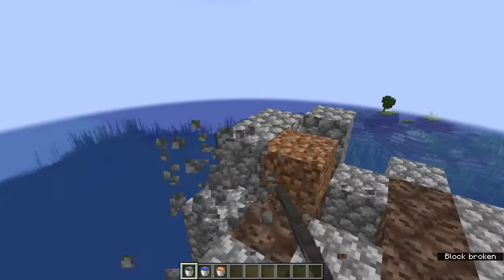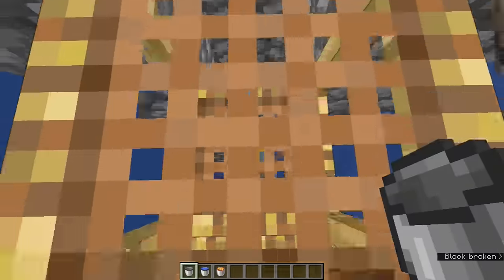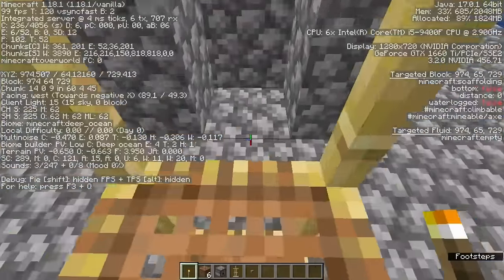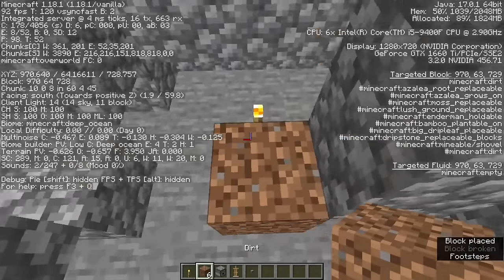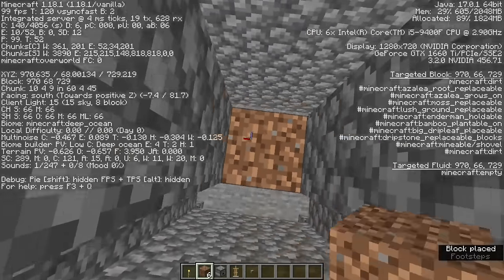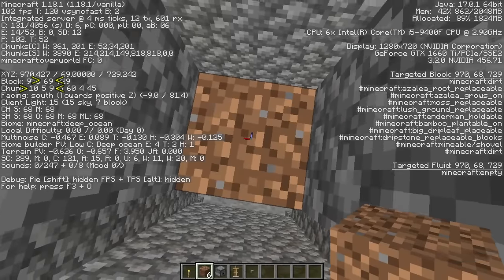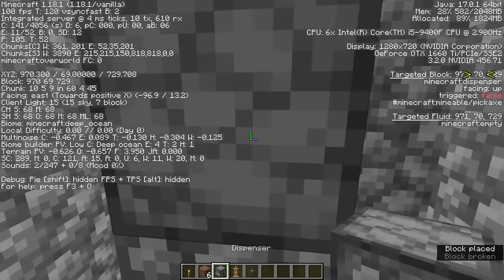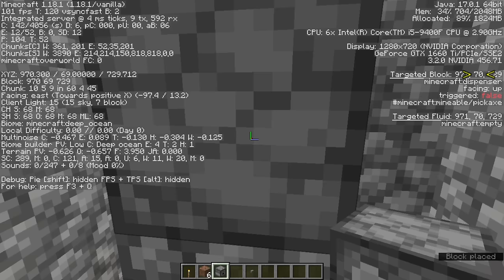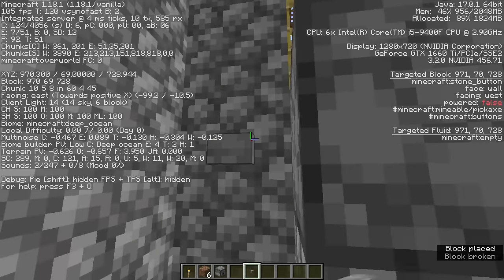Work your way down to the cobblestone at the ocean surface. Make an entrance to the drop chute, set down a torch inside and pillar up on six blocks in the middle, at the x and z subchunk position of 10 and 9, until your feet are at y 69. Replace the block to the east at y 70 with a dispenser facing up, containing at least one armor stand, and remove the block over the dispenser, and place a button to the left of it.